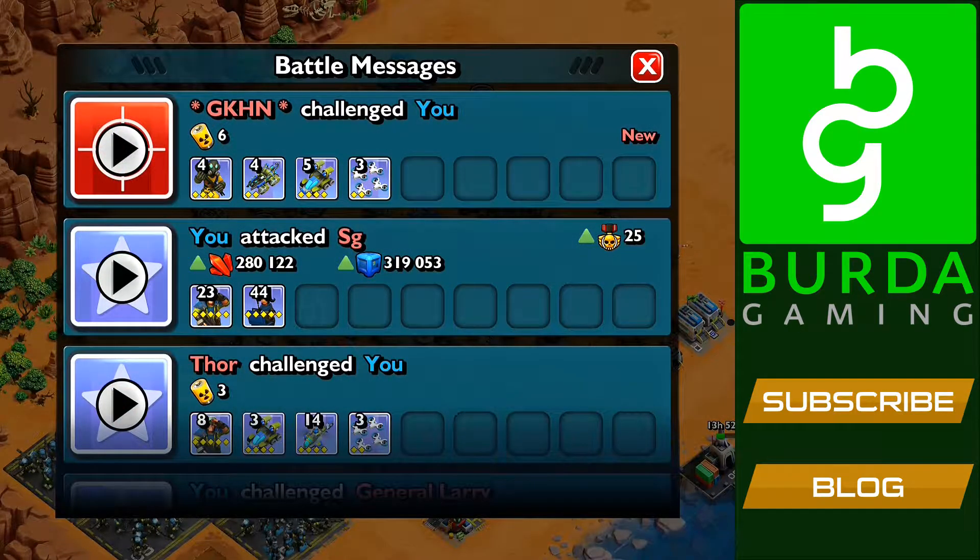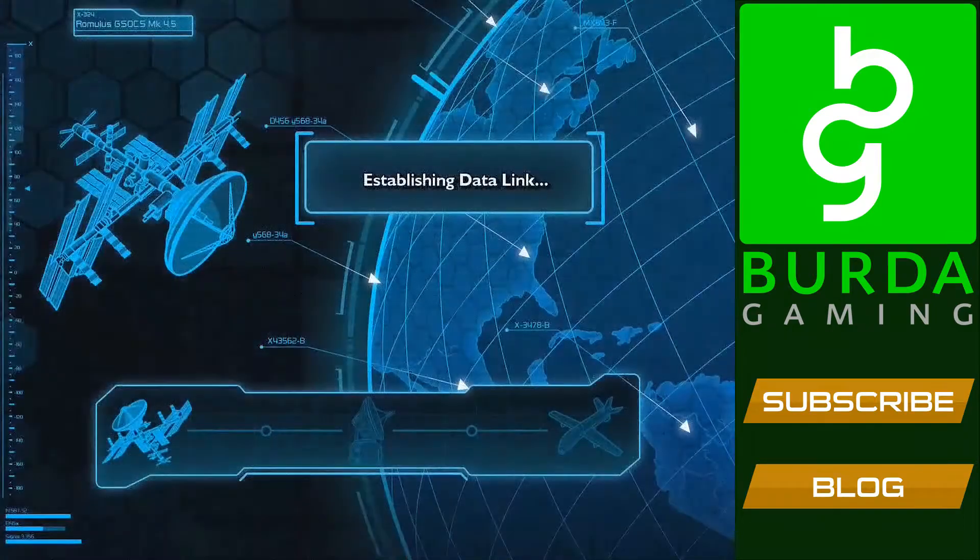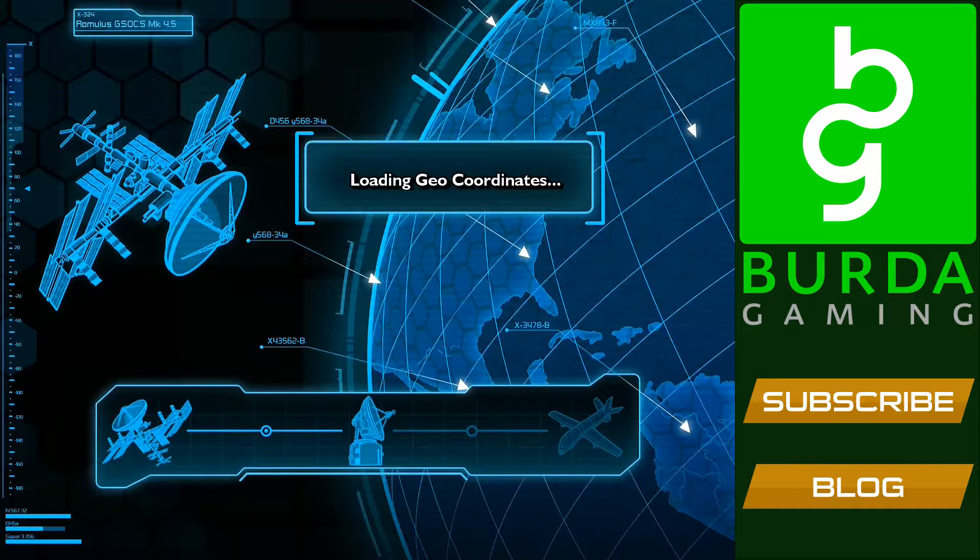Let's check out the second defensive replay now by GKHN. He's using four Hijackers, four Cyclops Heavy Tanks, five Rocket Buggies and three Hunter Drones. He did not use his Command Center troops. This is actually a popular troop composition now.